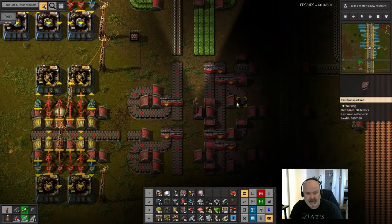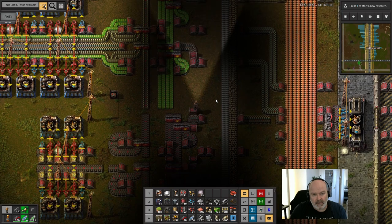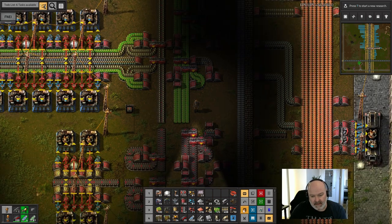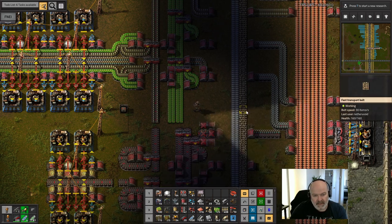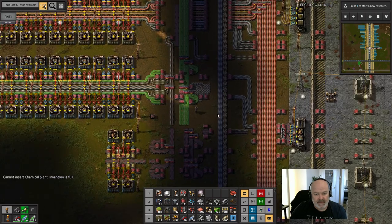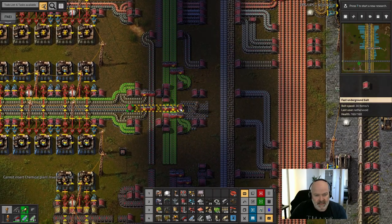That gives us this whole lane to work with — that could help a lot. Can we get this in there? We'd have to move that back as well. Let's move this down one — just lift the whole thing. Now we're cutting into that space we're not using so I'm okay with it. Let's cut this and go down with it. Now we've got lots of chemical plants but that's okay.